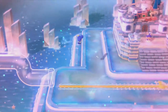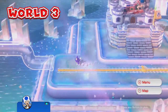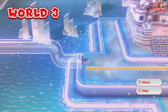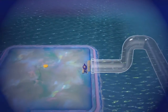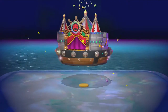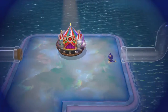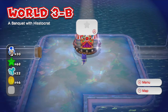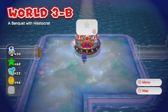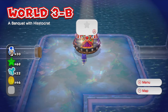As payment for rescuing her, she's going to build us another see-through pipe, which is going to help us get to the next area of the game — which is pretty darn cool. I like to think those pipes are actually fully operational but she just goes over there and tapes off an invisible tarp or something. Let's go inside this invisible pipe and come over to this little island. What the heck is even happening? I don't like the looks of this — I don't know what this is, but apparently we have to defeat it to get access to the next world. Thank you all so much for watching this episode of Let's Play Super Mario 3D World. In the next episode, we're going to a banquet with the Histocrat. See you guys then!